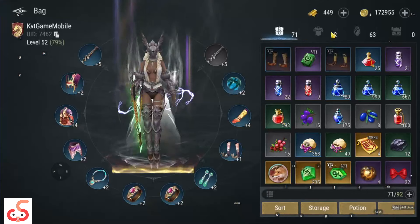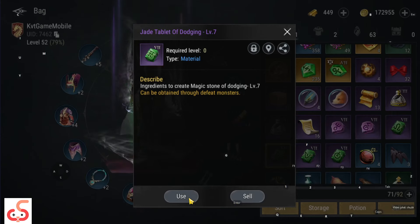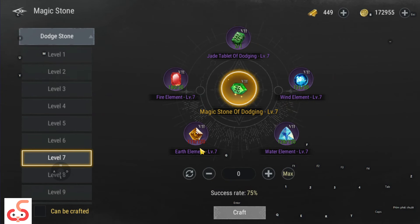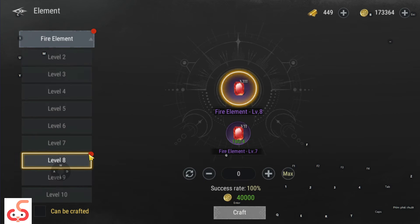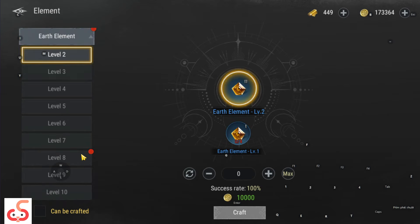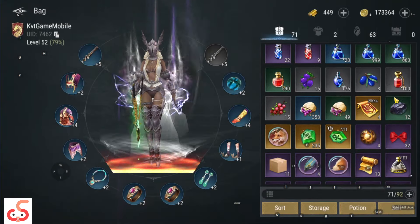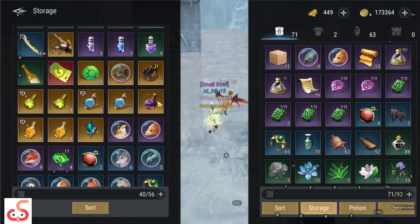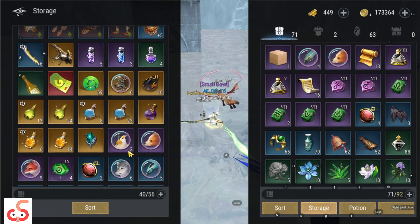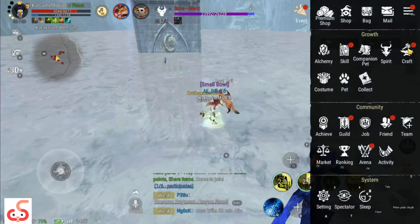Ở đây mình muốn ép lên viên đá này nhưng lại thiếu mất một viên vàng. Mình sẽ nâng cấp cái viên vàng lên nhưng không có đủ nguyên liệu. Cái này nâng cấp lên D-8 rất tốn, rất tốn gold. Nên anh em đừng nâng cấp - anh em có thì bán shop lấy gold cũng được. Ở đây mình đang thiếu một cái, thì mình sẽ sử dụng tính năng Decay.